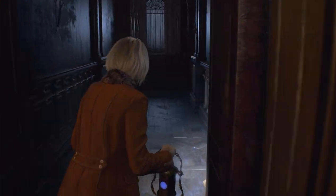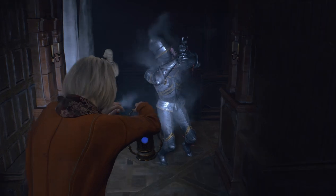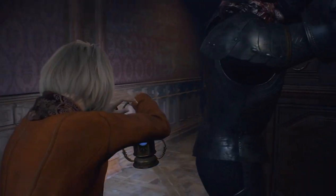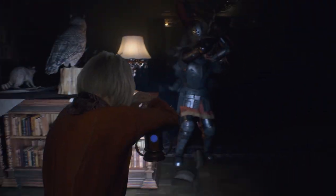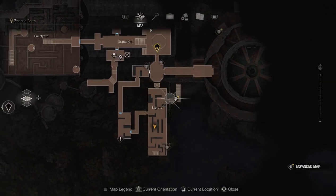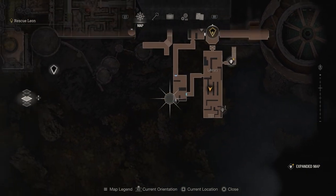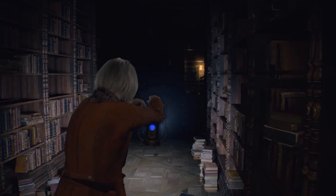In Haunting Ground you played as Fiona, a British girl who's not completely helpless the way Ashley is — she does have some very limited offense — but she's not strong enough to actually fight the limited number of enemies in that game. It does a lot to make you feel vulnerable, although if you play it long enough the horror elements just kind of wear off. It's only so long you can play off the concept of an underpowered character struggling to survive before you get desensitized.